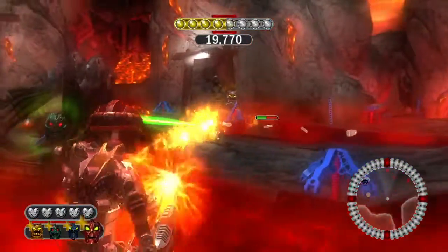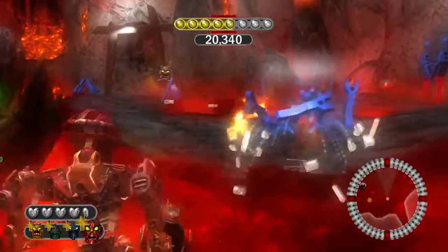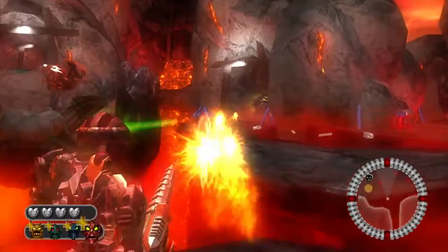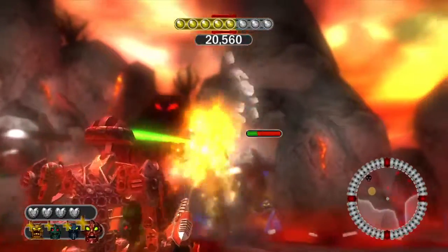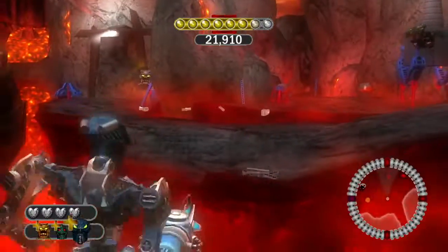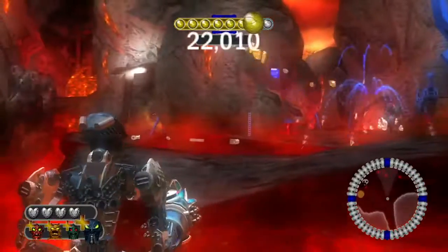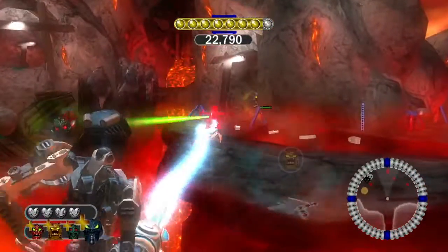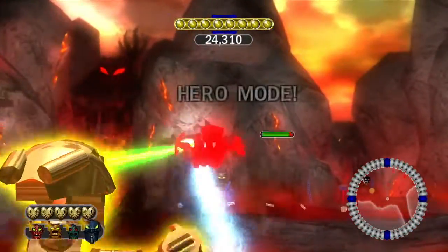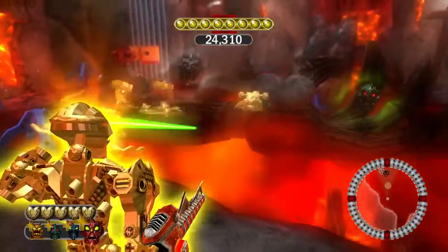After I've completed every zone, I'll go back to one level for each zone to showcase the Piraka — you know, like Vzok, Zectin, Raidak, Hakan, and the others. Then after that I'll just do the final boss.